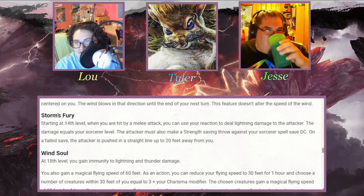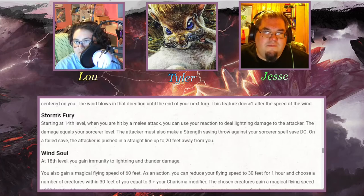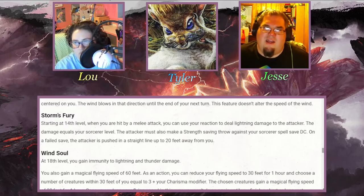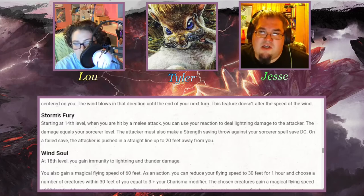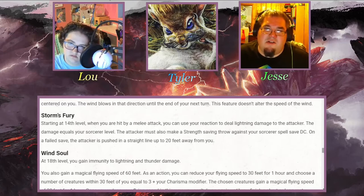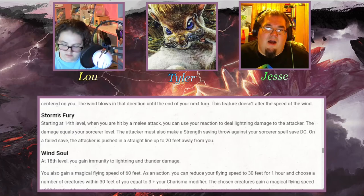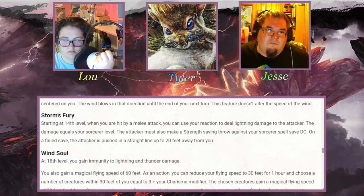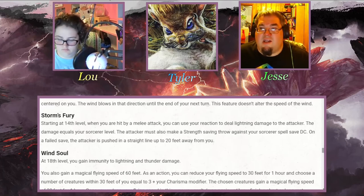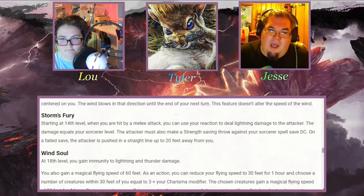Storm's Fury at 14th level: when you are hit by a melee attack, you can use your reaction to deal lightning damage to the attacker equal to your Sorcerer level, and the attacker must make a Strength saving throw or be pushed up to 20 feet away. That's really nice — adding reactions to subclasses is great because opportunity attacks don't come up very often and reactions often go unused. The pushing effect is especially powerful in the right situation, like on a ship. And if you haven't gathered from that hint — Tyler's character is a pirate captain.